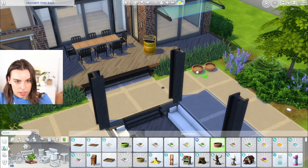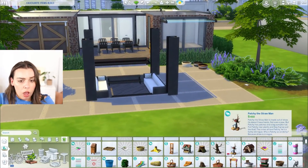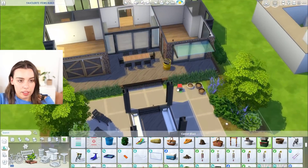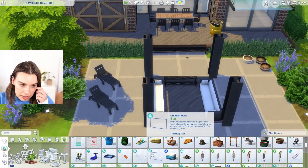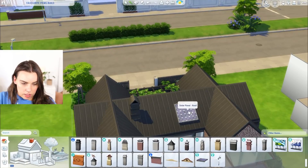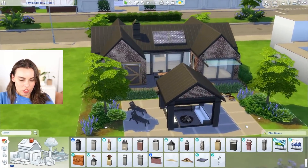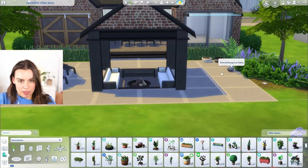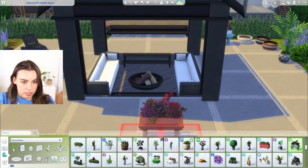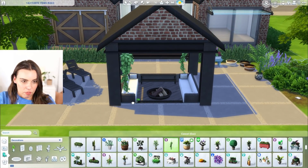Obviously plants are a fave — I love the base game ones, and they have all these new swatches now too. I love patchy! I really love having holiday decorations too, so I need to pop those out. In terms of outdoor stuff, I think the solar panels are really cool — I clearly love all the eco stuff. And I have started using these hanging plants a lot even though we haven't had them in the game for all that long.